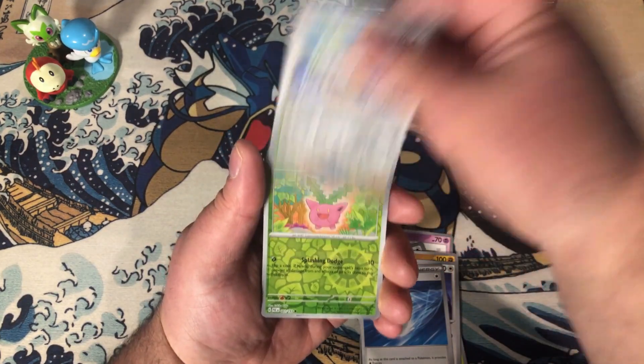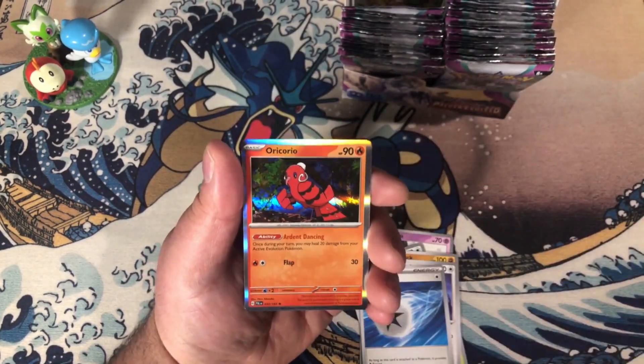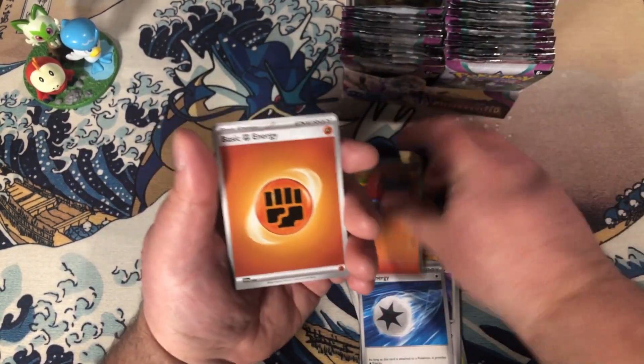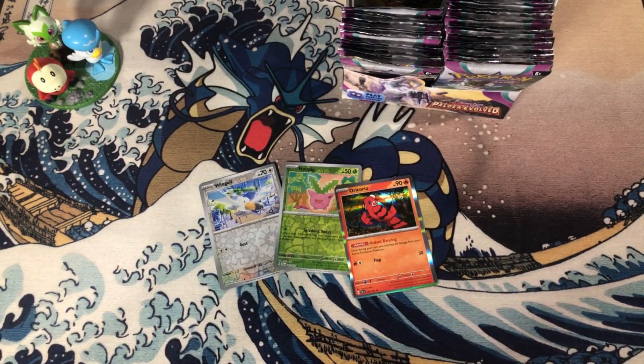Winglehoppip by Yokiko Baba — very nice. Yokiko Baba has been with the Pokémon Company doing illustrations for a very long time, ever since Generation 2.